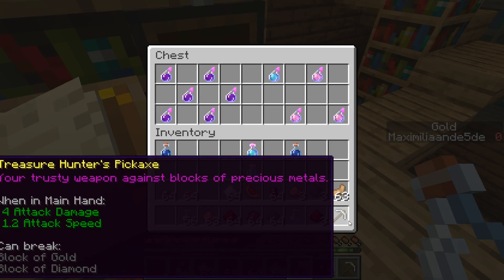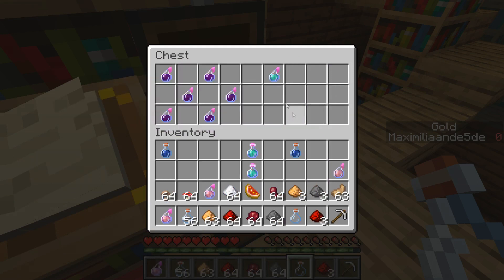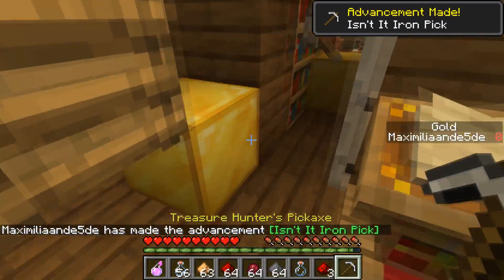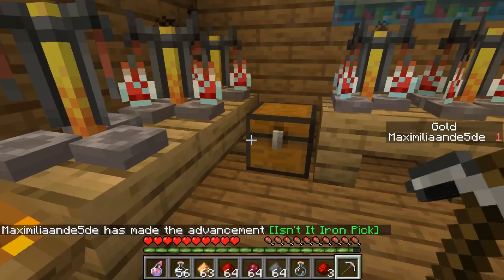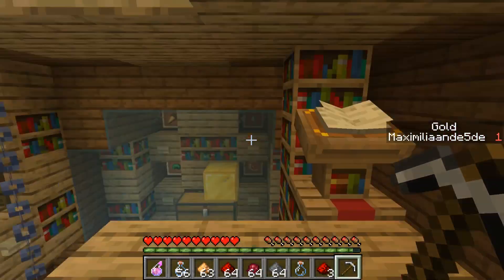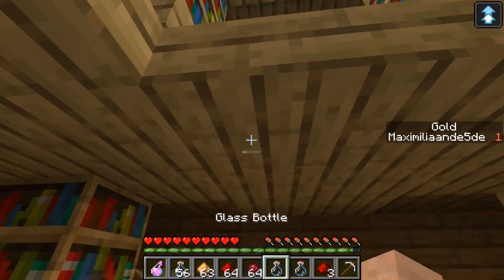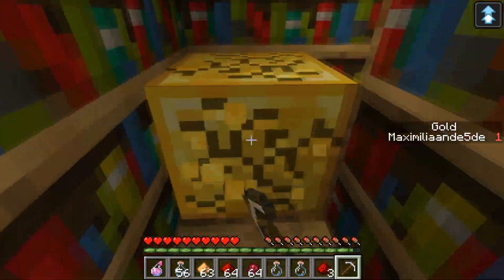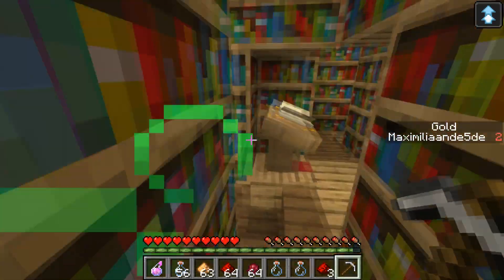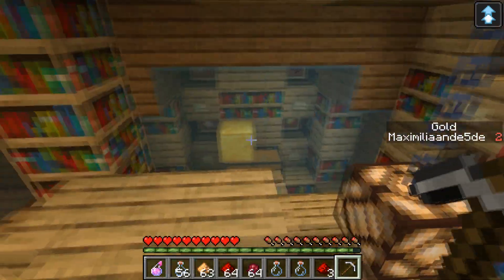There it is - the Treasure Hunter's Pickaxe! It can break blocks of gold and blocks of diamond. There are also potions in here. Now we can finally get these gold blocks - got one gold block and it added to the counter. Let's get the other ones as well. I think there was one up here - let's drink another potion and get up there. Another gold block added to the collection, so there are 51 in total and we've got a couple already.